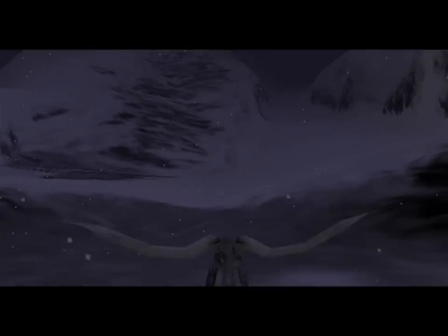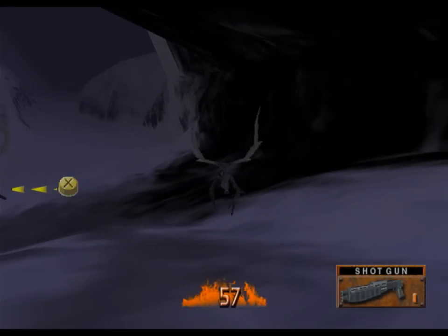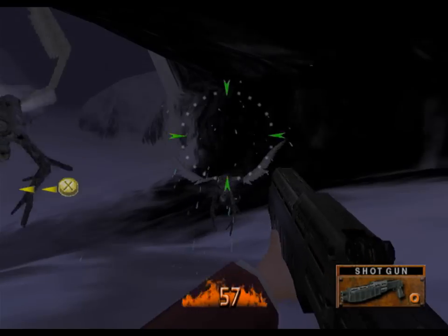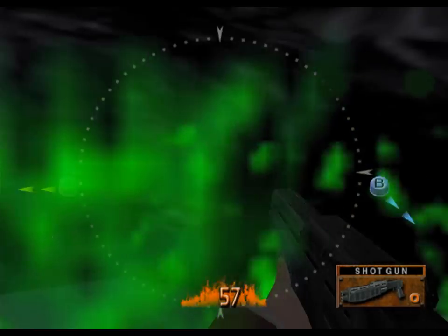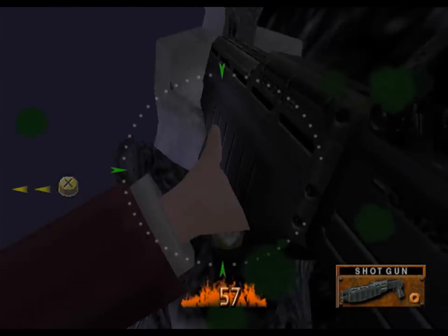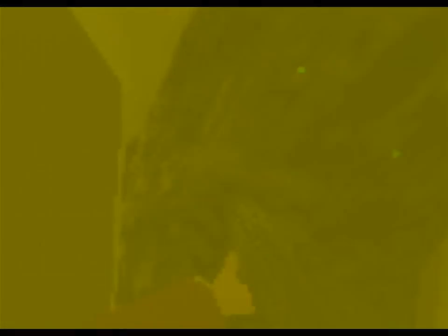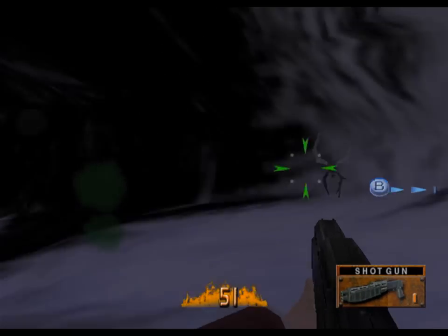And here's a new kind of enemy — they fly. And they're annoying because they're kind of hard to hit. You usually see them in threes. Two shotgun shots will take them down. But if they attack, they shoot this — I don't know what that is, it's like a ball of plasma or something. It messes up your vision for a couple seconds.